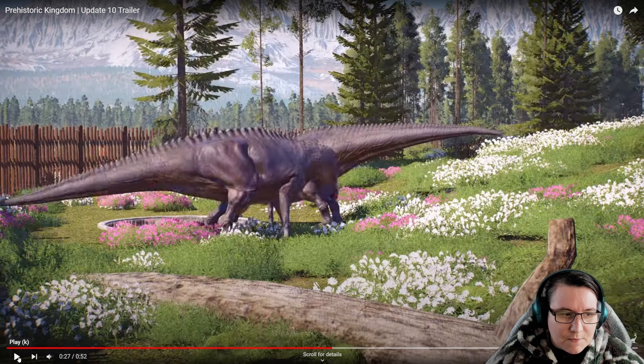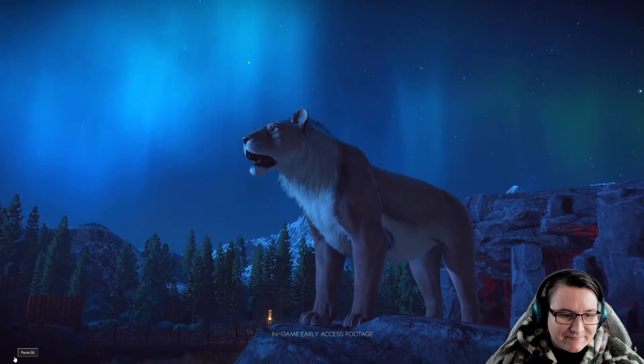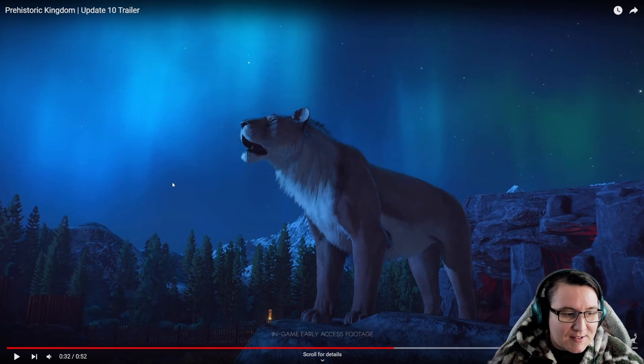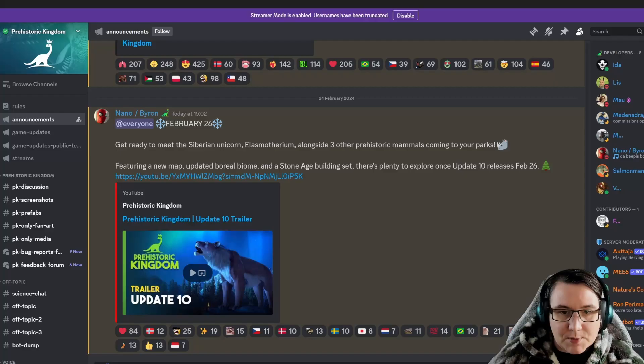I feel like the foliage isn't new — maybe this, I don't know. That looks like a new light in the background, but yeah, this is gorgeous — so good. Okay, let's quickly check the update patch notes. New map update, boreal biome, stone age building set — there's plenty to explore once Update 10 releases on February the 26th. Short and sweet.